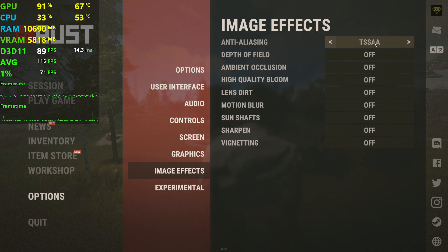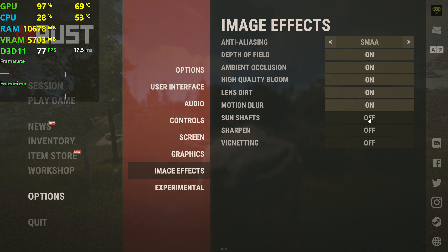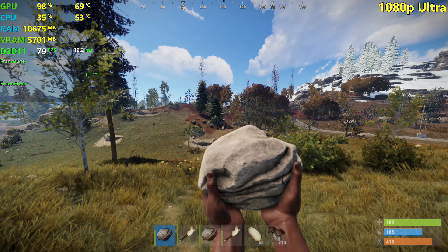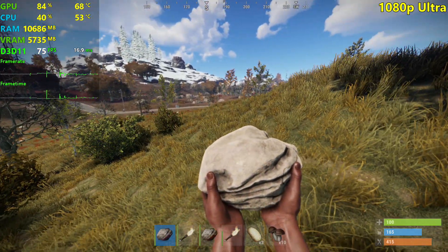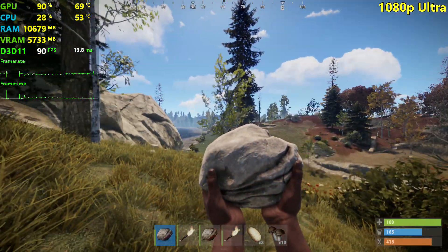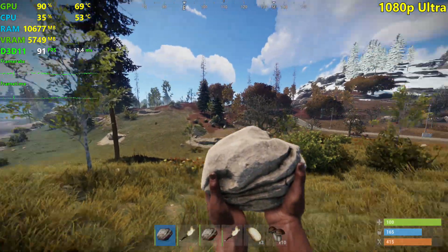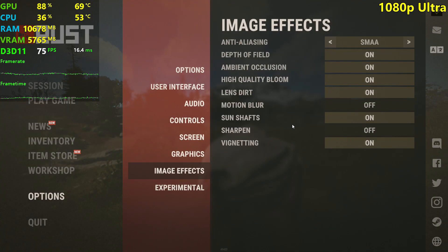I'm going to use SMAA for anti-aliasing. I'm enabling depth of field just so you can see it — it looks really, really bad — and then I'll disable it. Motion blur is off. I don't really like the sharpen effect in this game and we're not touching the experimental settings. See that? This is what depth of field does — you can't really see anything. It's the worst implementation of depth of field I've seen in a video game. So let's turn that off.